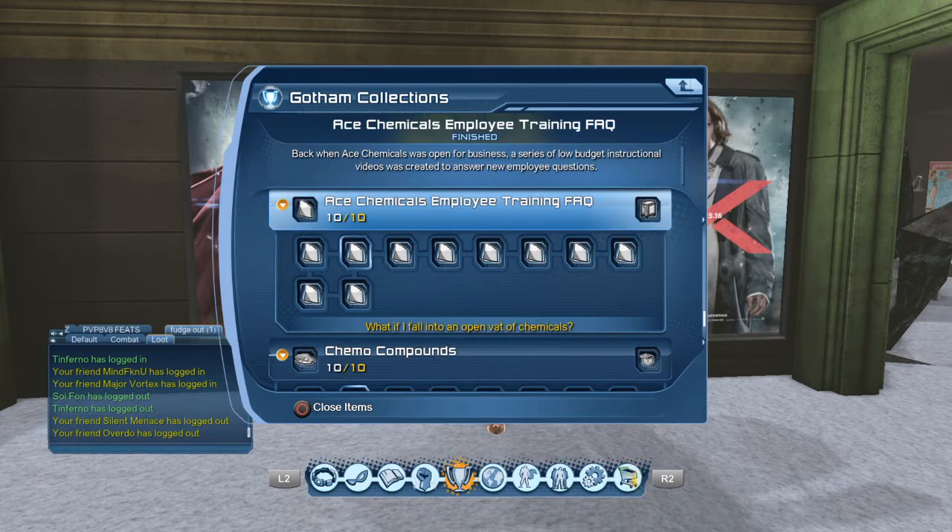The second one is 'What If I Fall Into an Open Vat of Chemicals?' Search for that in the collections.